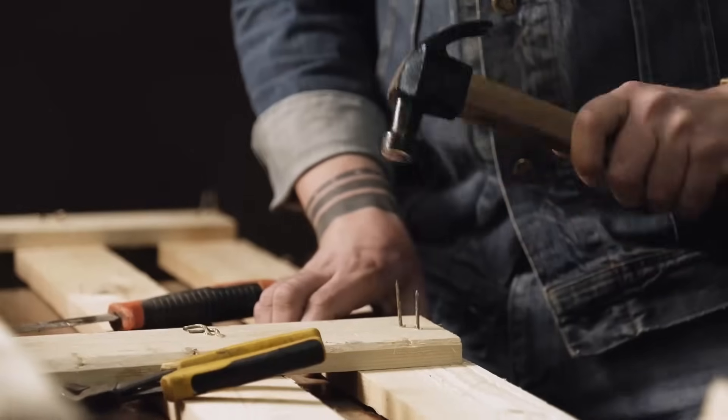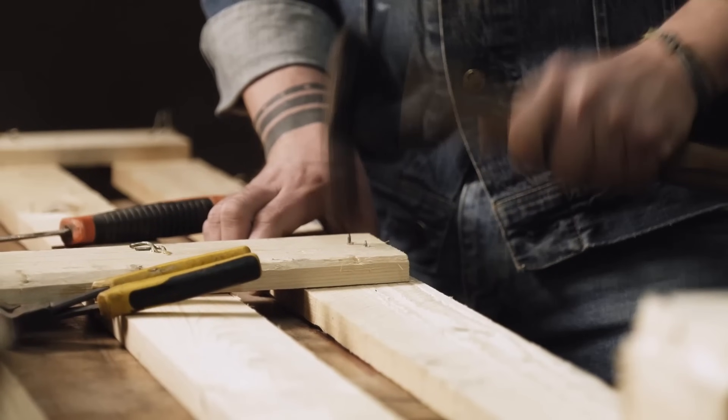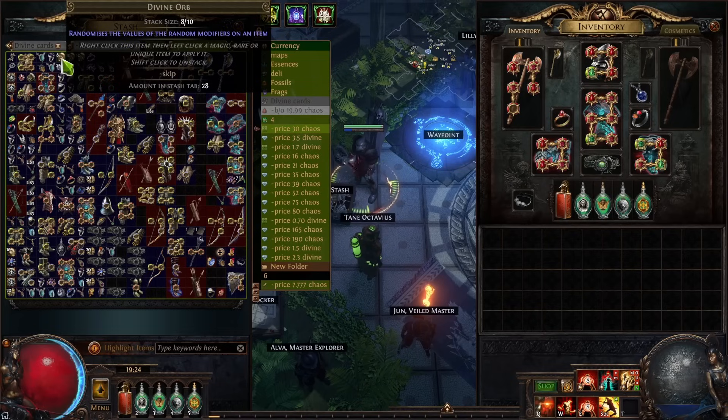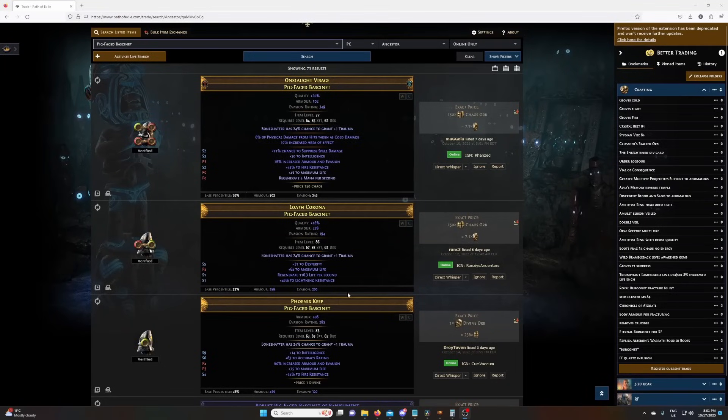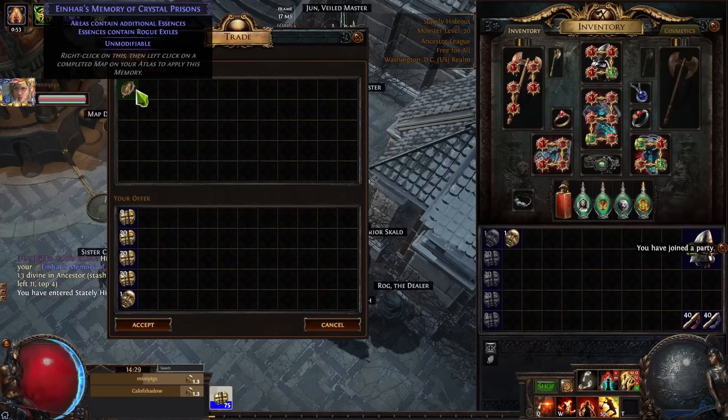Work is done, now let's get down to the real grind. I opened Path of Exile and started the day by spending my divines from day one into my build. I bought a pigface bassinet with the enchant on it — thankfully I only paid 60 chaos for it, though some were listed at 150 chaos. Then I realized I had no essences to craft the base, so I went ahead and bought a Karak memory of essences and started running the maps.